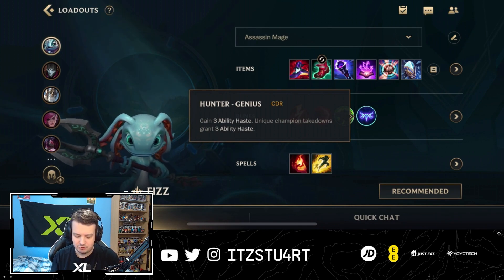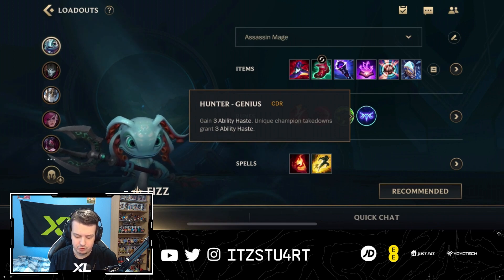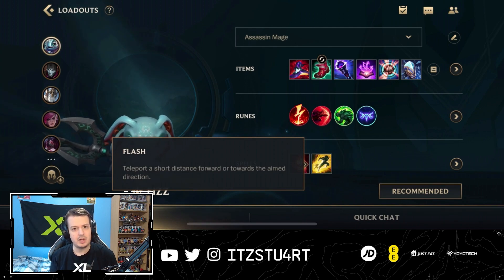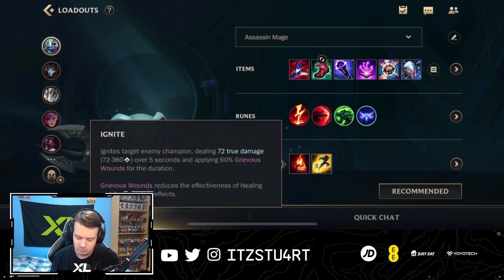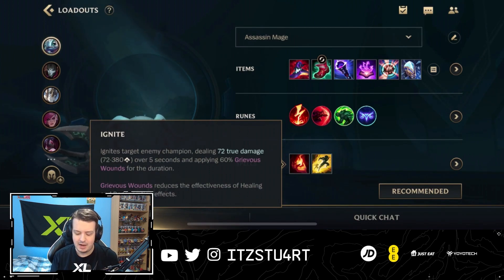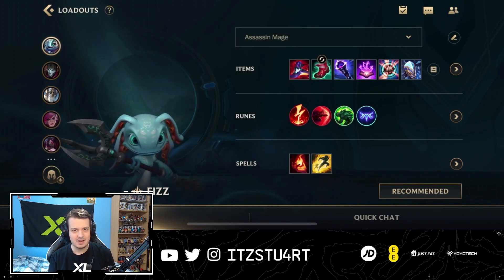Hunter Genius gives a little ability haste in the early game, and every takedown grants more ability haste — very important for keeping abilities up as much as possible. For summoner spells, we have Flash for combos — jumping in for a kill or flashing away to safety — and Ignite for extra damage in the early and late game. Combined with Electrocute and your combos, there should be enough damage to kill and trigger the Awakened Soul Stealer reset.